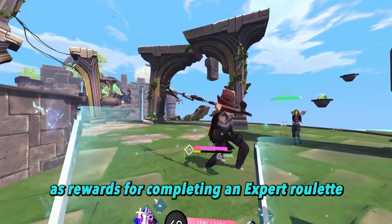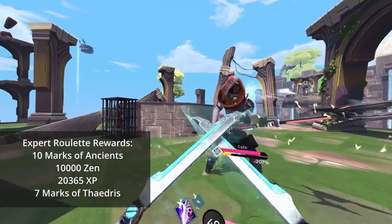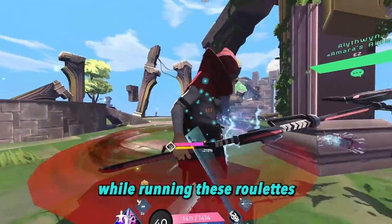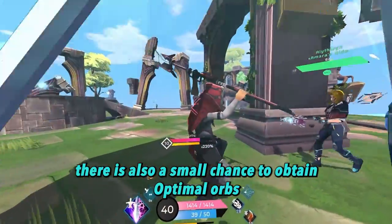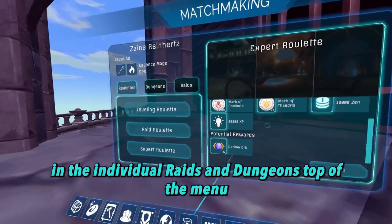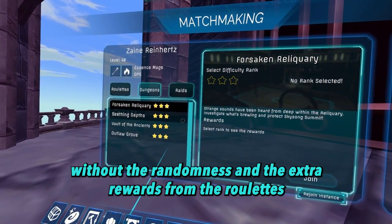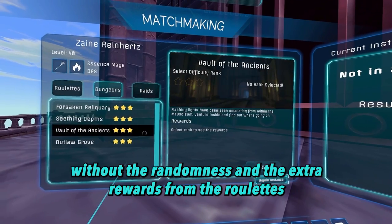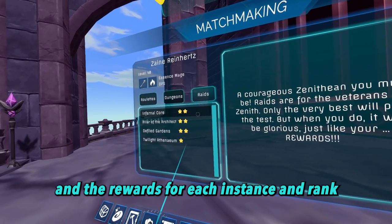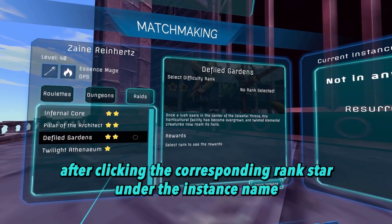As rewards for completing an expert roulette, you gain 10 marks of ancients, 10,000 zen, 20365 XP, and 7 marks of theatres. While running these roulettes, there is also a small chance to obtain optimal orbs, which are used to reroll your existing modifiers. In the individual raids and dungeons tab, you can select the instance content of your choosing without the randomness and extra rewards from the roulettes. Each instance can be run up to a total of 3 times per day.